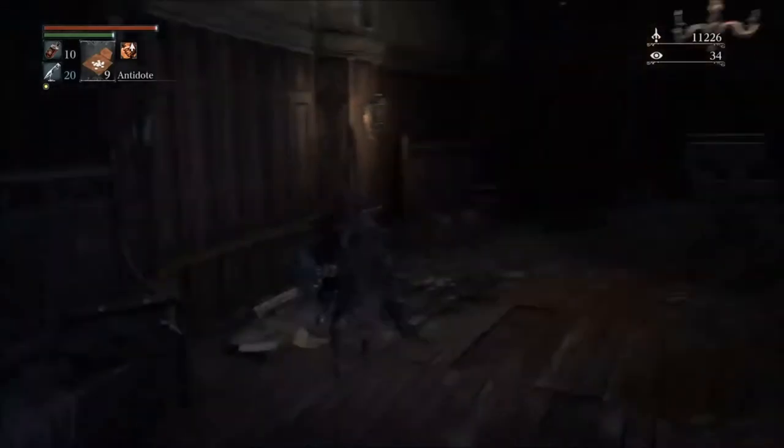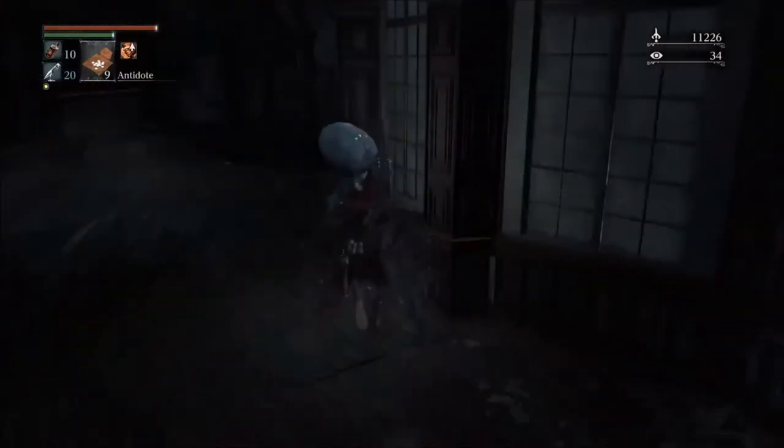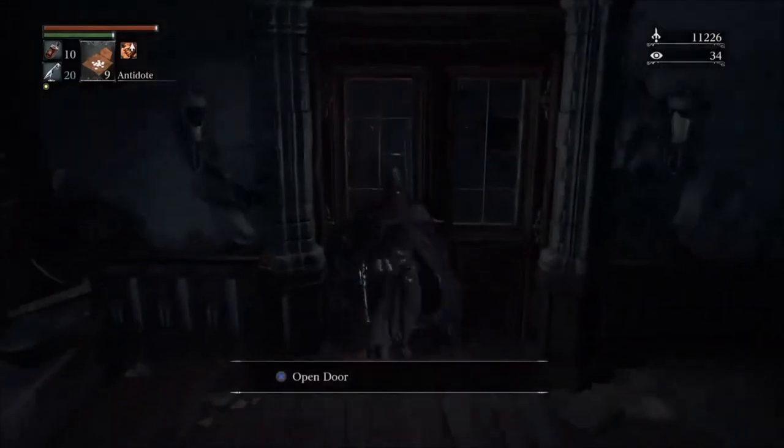You'll want to start off making your way to the right, ignoring or killing the strange blue guys. You'll have to push this door open and find the summons on the table.